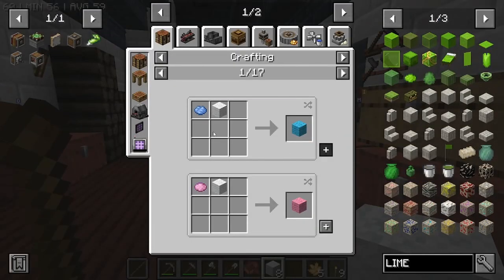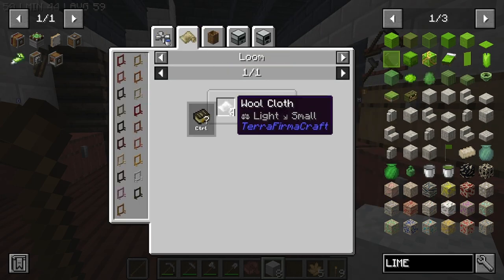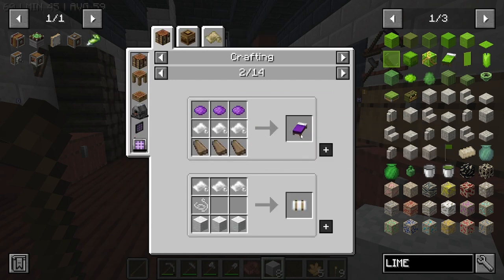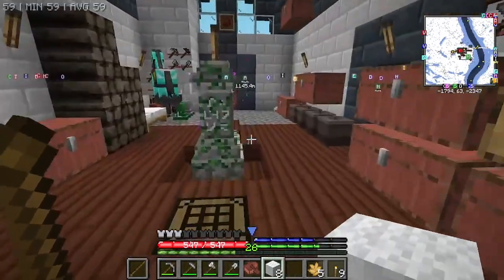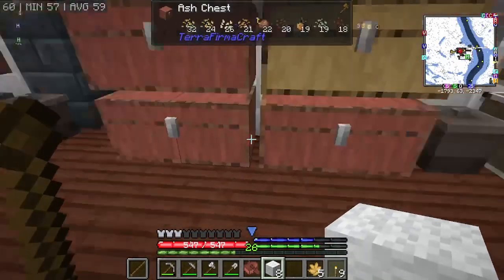Wait — the bed doesn't use wool, it uses wool cloth. Yeah, there we go — it just needs wool cloth, that's how I made a bed. So with this I can now make the sails.